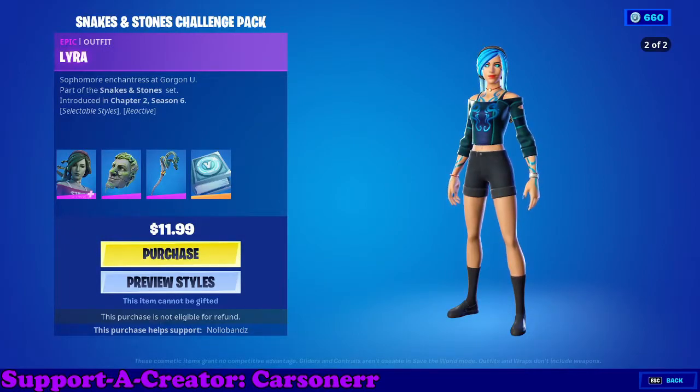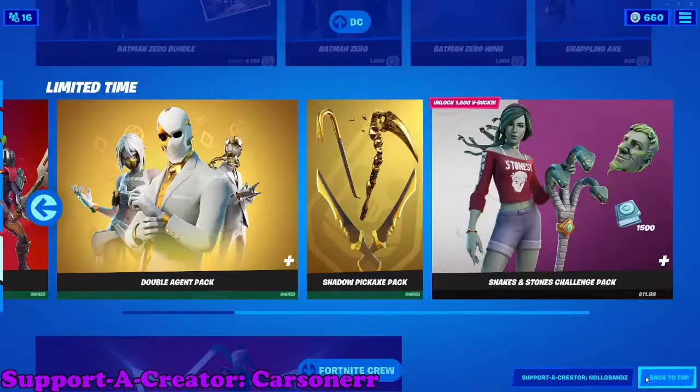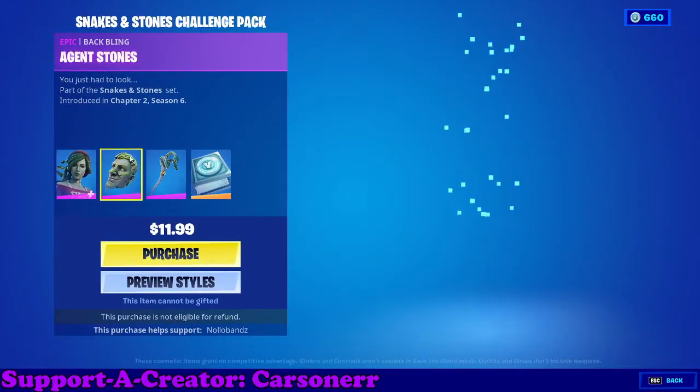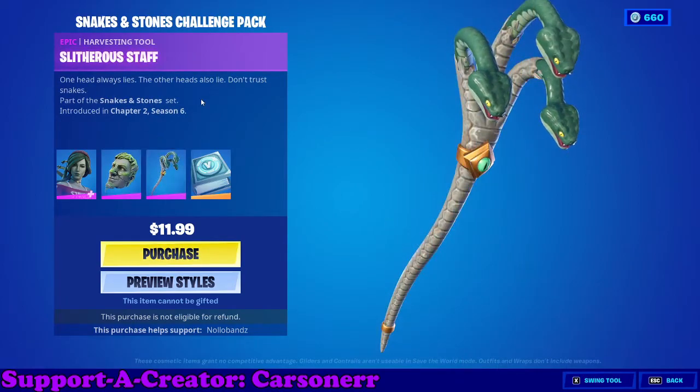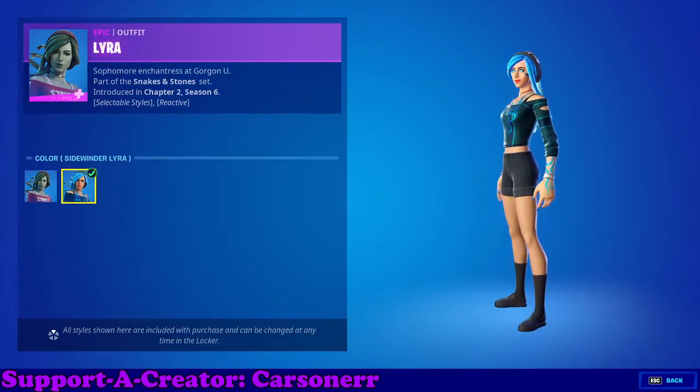The Snakes and Stones Challenge Pack just came out. It's $12 USD. It's inspired by EnolaBanz on Twitter. In the pack you get Lyra, it's Agent Stones, the Slythera Staff challenges, and she also has a Sidewinder added style.